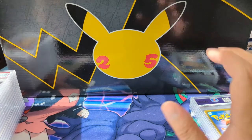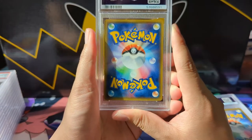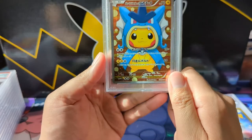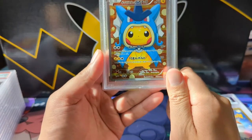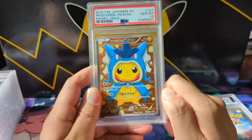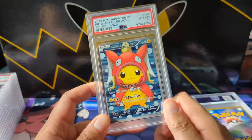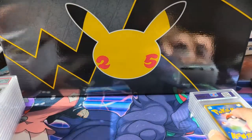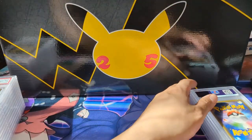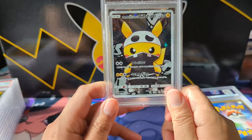Now we're going into the real heavy hitters — the premium Japanese promos. Even though these are from 2015 during the XY era, I call them premium. We got the Gyarados Poncho Pikachu — happy to get another one of these in 10. We also did pretty well on the Magikarp — another 10. And the Rayquaza — also a 10!